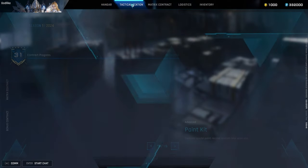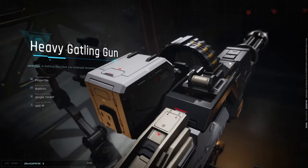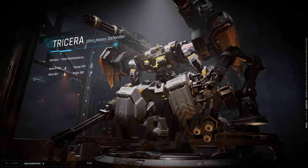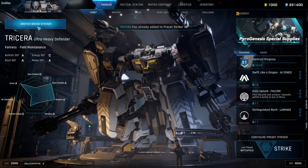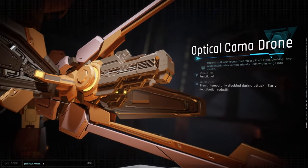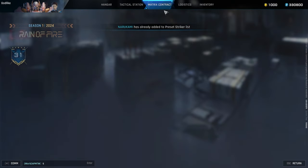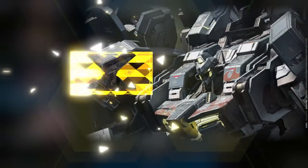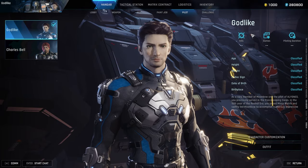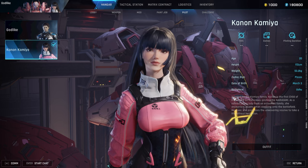So you have to unlock the mech first and then buy the pilot — that's pretty weird. I'm not sure what the pilot does, maybe it adds some stats to the mech. I'm going to unlock Narukami — this is so cool, the presentation of this game is just too good. Look at that! Now I can buy contracts — I got the paint job! Oh my god, look at the paint job!